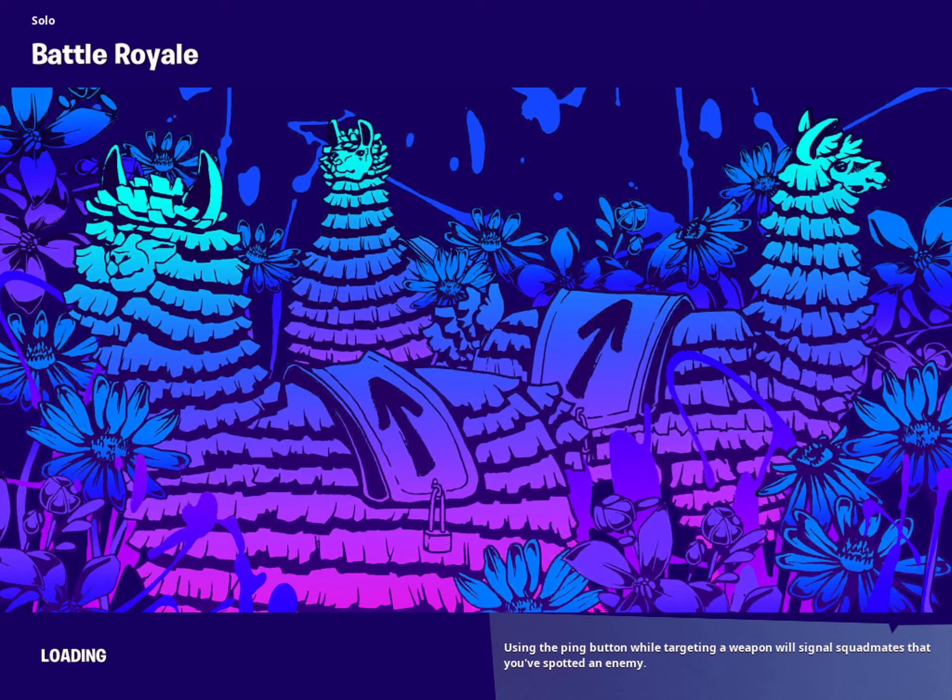You guys don't need to read the loading screen. All you need to do is go to this location that I'm going to and you unlock it. But make sure you actually have the challenge unlocked first. I just go to where I go and it's right next to a tree.